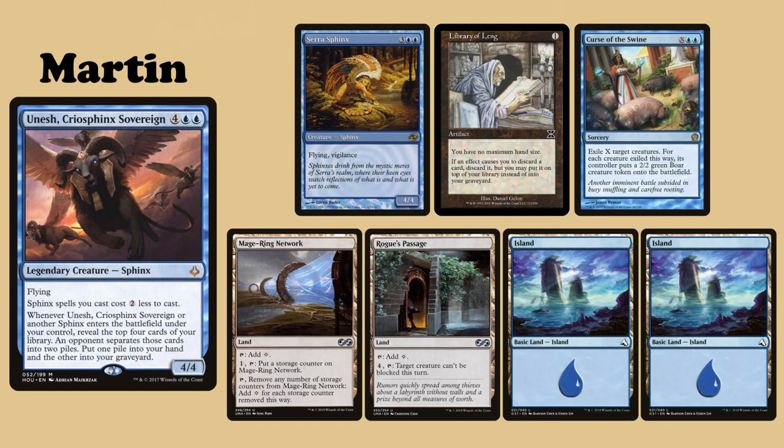My commander is Unesh, Cryo Sphinx Sovereign. My opening hand consists of Serra Sphinx, Library of Leng, Curse of Swine, Mage Ring Network, Rogue's Passage, and two Islands.